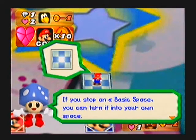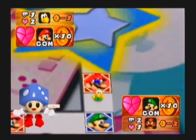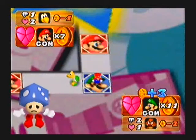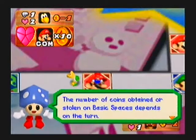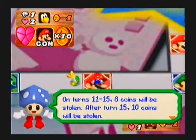If you stop on a basic space, you will change it into your own space — a picture of your character's face will show up. If you land on a Luigi space, you do not want to do that, because you will lose coins and the opponent will get them. However, if you land on your own space, you will just receive coins. On turns 1 to 5, 3 coins will be stolen. On turns 6 to 10, 5 coins. On turns 11 to 15, 8 coins. On turns 16 and beyond, 10 coins will be stolen.